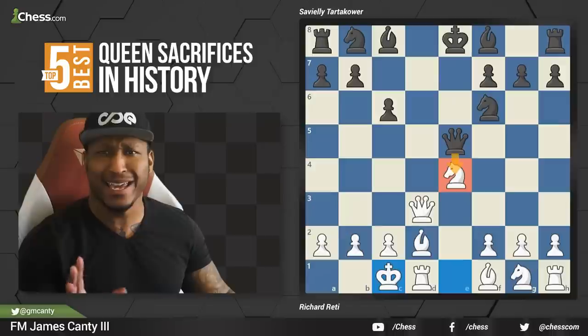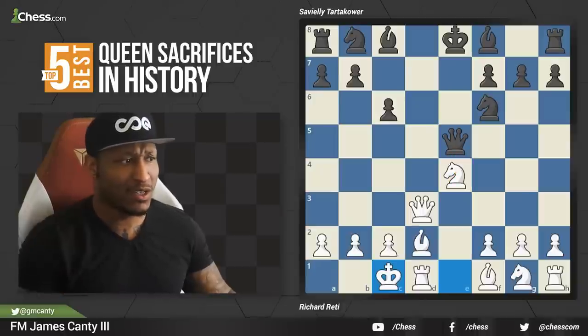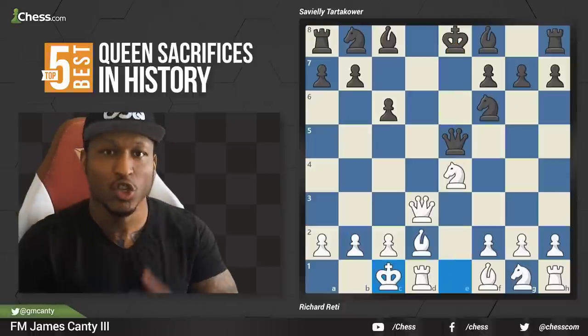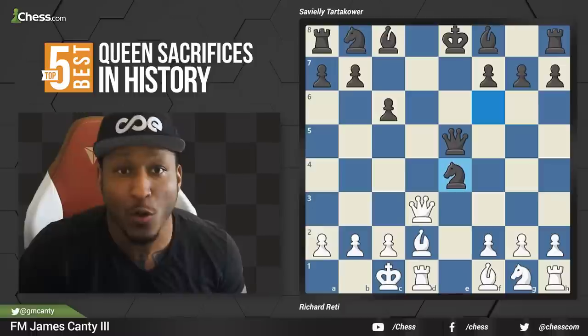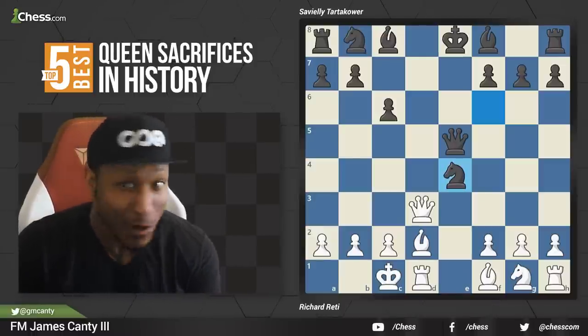Richard Reddy says bishop b2, attacking the queen — you can have your pawn back. Queen takes e5 hits the knight. The move here by Richard Reddy is castles — whoa, wait a second, your knight is hanging! Tartakower is like: you're not about to get me — rook e1 is coming. So he takes with the knight: knight takes e4. It's not going to be a good knight — have a good night, right? That knight is not going to be a good knight. It's game over. White to move.